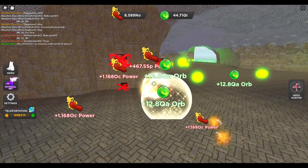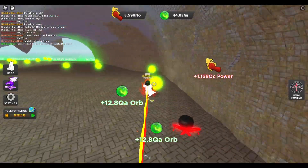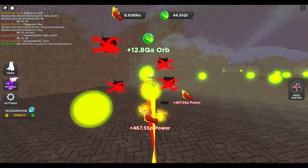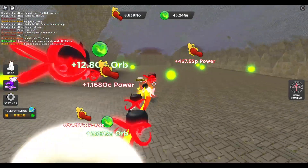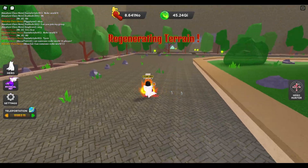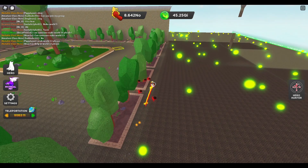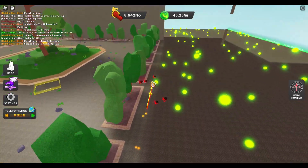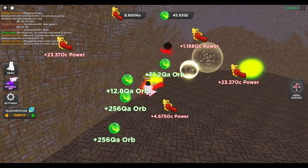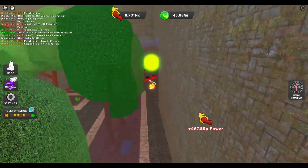Anyway, just keep going through breaking everything you see and collecting all the orbs on the ground at your second best world. The terrain will get regenerated and the orbs will spawn back, then you just repeat the same process — go through, have a look around, see if there's any more cubes. There's two more big orbs right here, collect them, and then there's another big orb here that just spawned in.